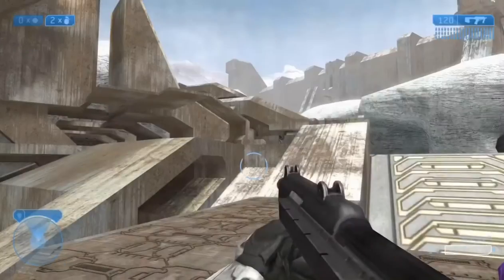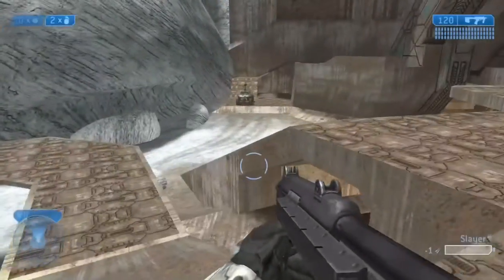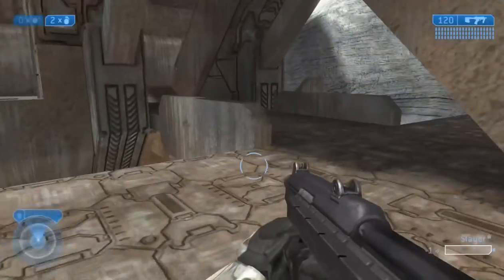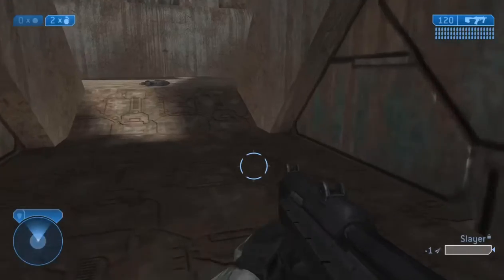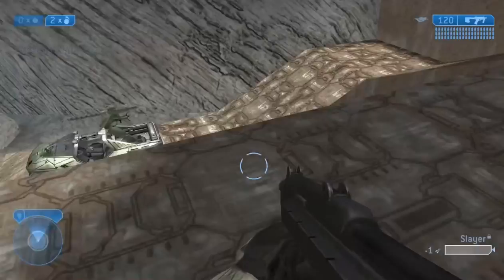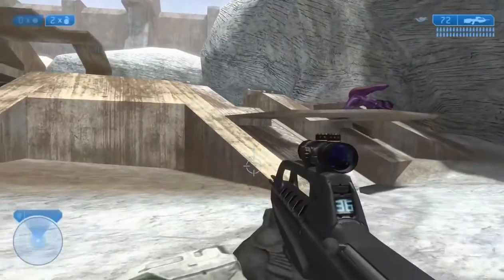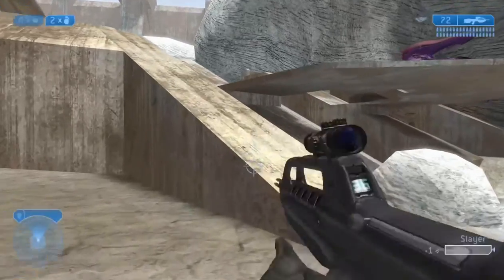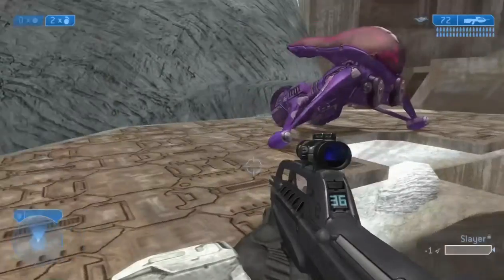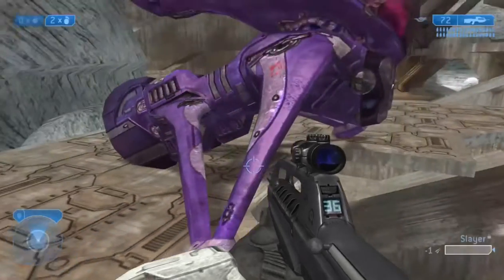What you've got to do is go over to one of the bases on each side of the map and find the Banshee. You need to find a BR to shoot the wings off of it, because this glitch requires you to go through a very small space between a barrier and a mountain. I picked up a BR right behind the warthog over there, then walked back over to the Banshee.